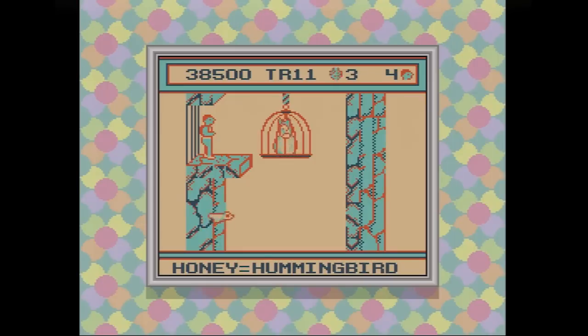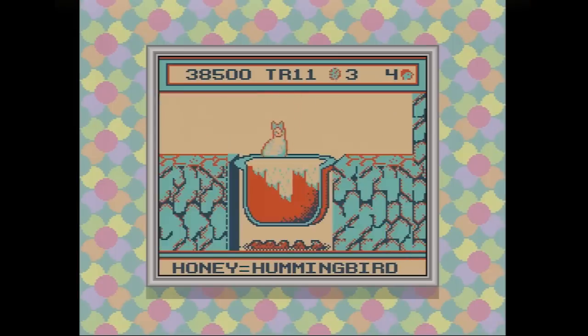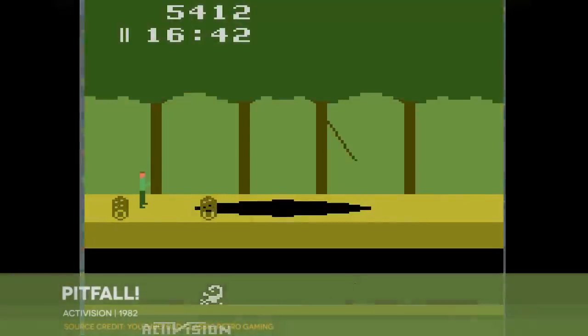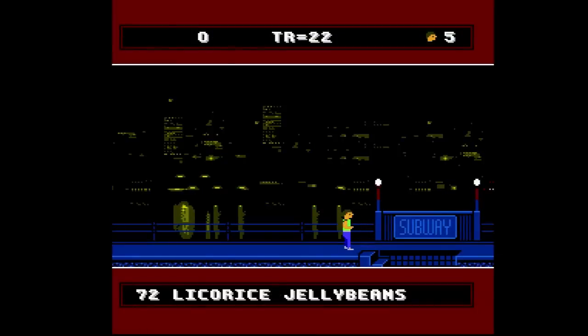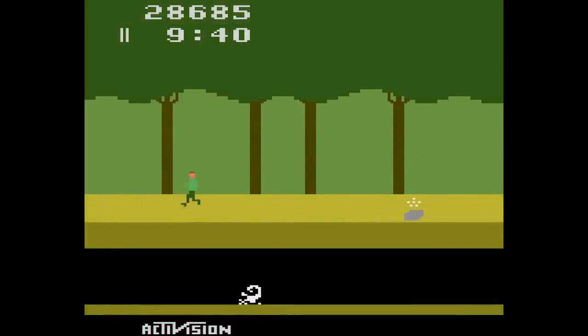If you know what you're doing, you can easily clear it within 20 minutes, maybe less. For those seeking to do a little more with their $30 investment, Princess Blobette also follows in the footsteps of the NES game by incorporating a hidden treasure hunt. The counter at the top of the screen indicates the number of treasures scattered throughout the game and decrements every time you find one. Like so many things about A Boy and His Blob, this calls back to Crane's breakout hit Pitfall. The NES game in a lot of ways felt like Pitfall for the NES audience — more colorful and cartoonish, with a more structured layout and purpose, but the premise of overcoming environmental hazards and finding underground loot comes straight from that Atari 2600 masterpiece.